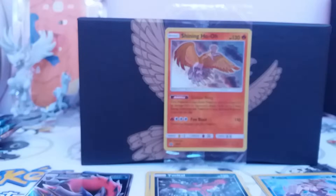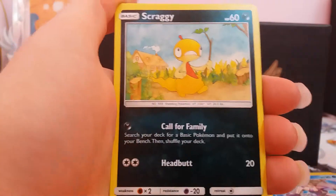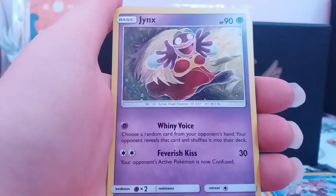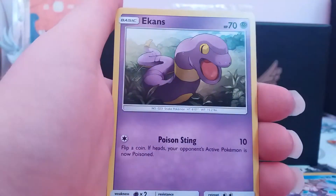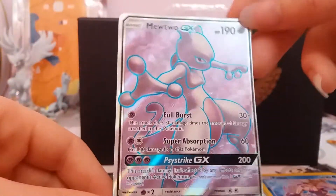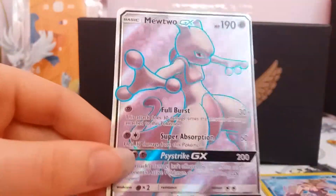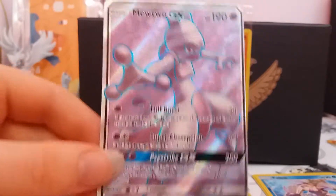Psychic Energy, Scrafty, Floatzel, Electrode, Scraggy, Croconaw, Jynx, Pikachu, Ekans, Reverse Torkoal, and a full art Mewtwo GX. This is actually one of the good ones from the set. I have a friend who actually wants to play these, so it's pretty good that I got one. I'm still happy I got that card.